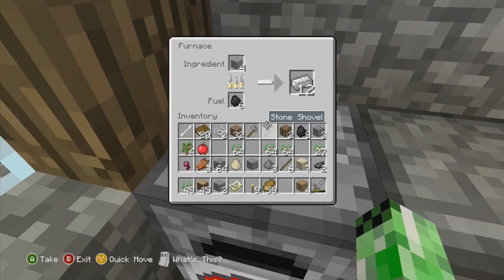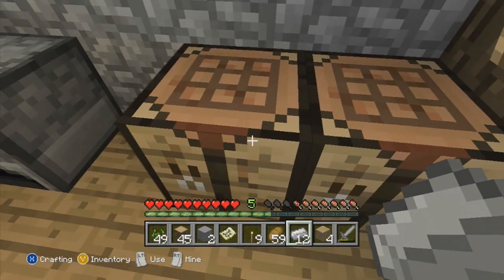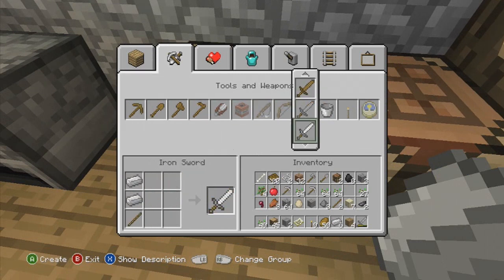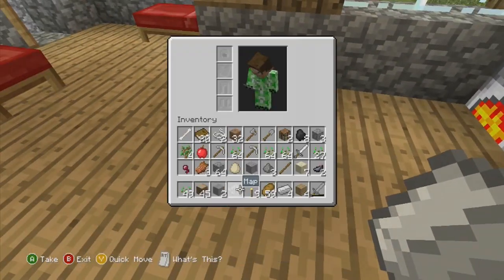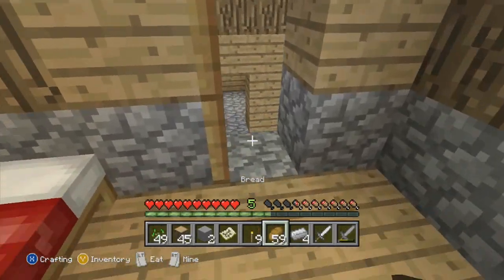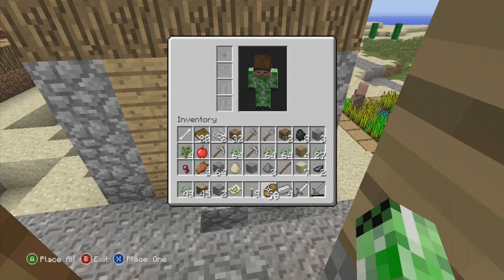We have plenty. Let's make an iron pickaxe — let's make two of them. And let's also make an iron sword so we have that just in case we get attacked down in the mine, or we find like an abandoned mine shaft with a bunch of spiders in it. We'll have some way to defend ourselves.